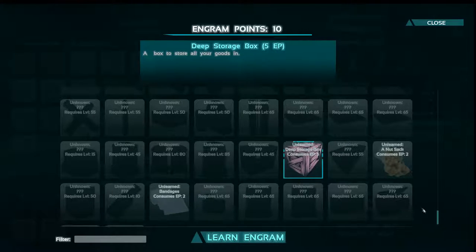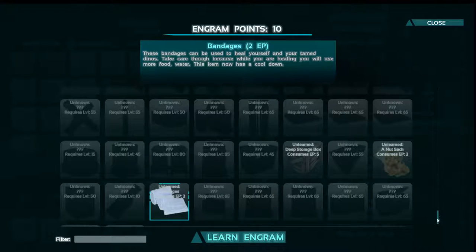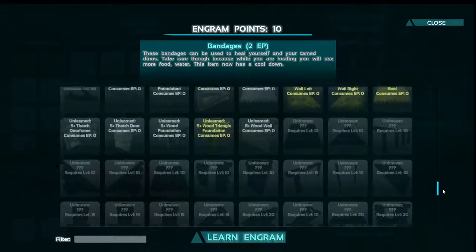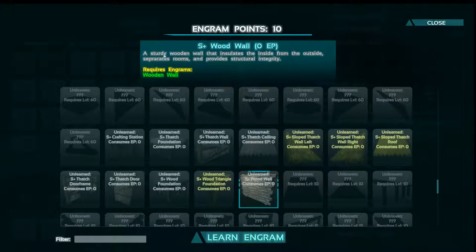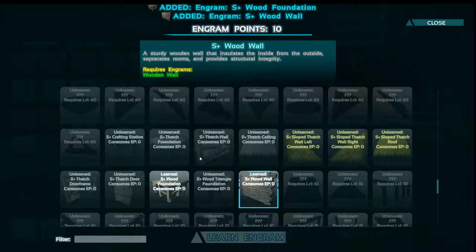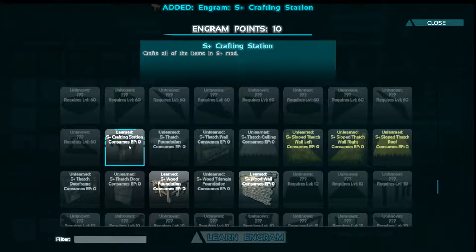There's a storage box, a nutsack, bandages — loads of things available. There's an S-wall, a sturdy wooden wall that insulates from inside to outside, a break room option. This stuff's free so let's have a look at all of it.